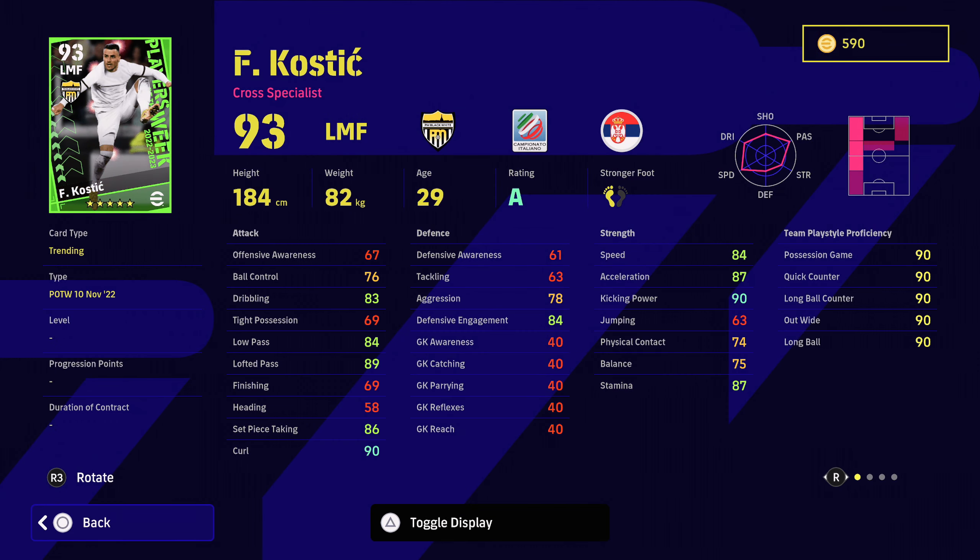Let me give you a quick comparison. This is the Salah I have — 93 offensive awareness, acceleration of 88. I prefer the acceleration to be above the speed, but like I said, he hasn't got that one-touch passing, which is the key thing for me. Now looking at the player I just rolled — whilst the offensive awareness is less and his acceleration is higher, he's got that one-touch passing. So this is why I would choose this Salah over the other Salah.